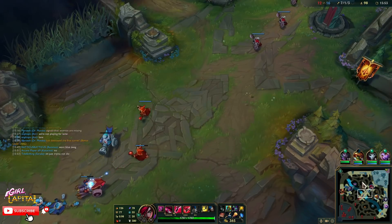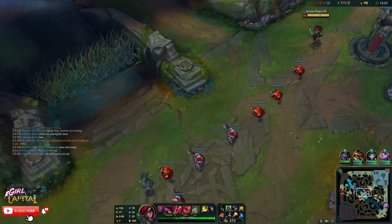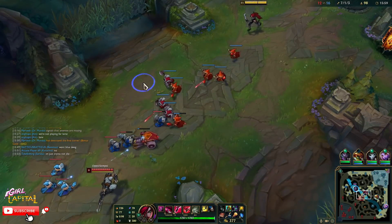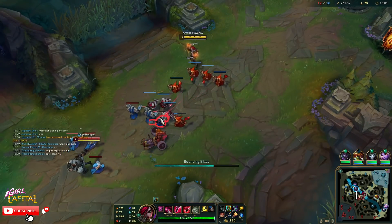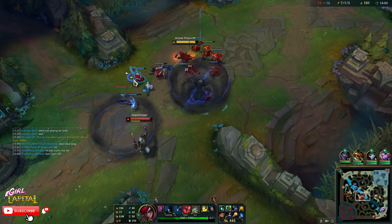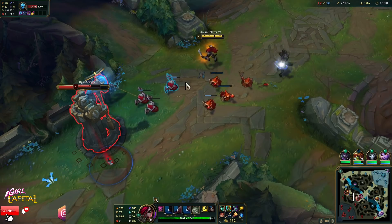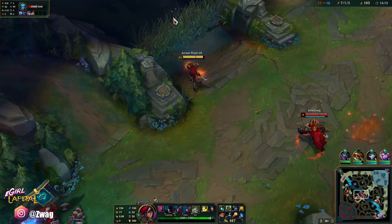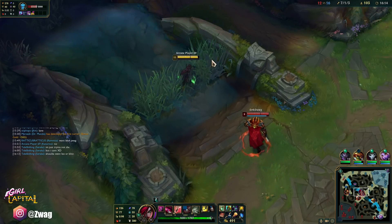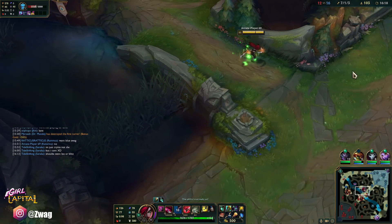I don't need blue buff as Katarina — it doesn't really do anything. Lower cooldowns, but I already have low cooldowns, so I might just accidentally give it to the other team. Nice, I got some really good damage off there — surprisingly didn't take any. I'll try this — oh, jumped over the wall with that dagger! I learned that you don't have to click directly on the dagger; you can click next to it and go over walls.